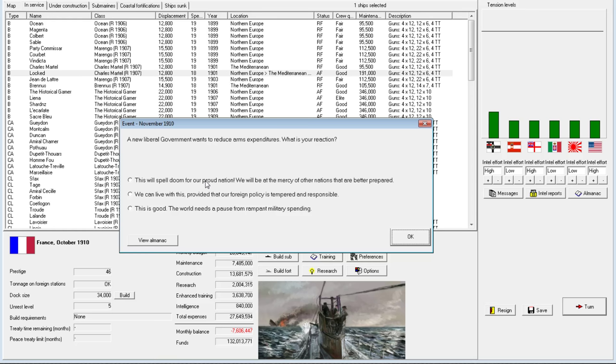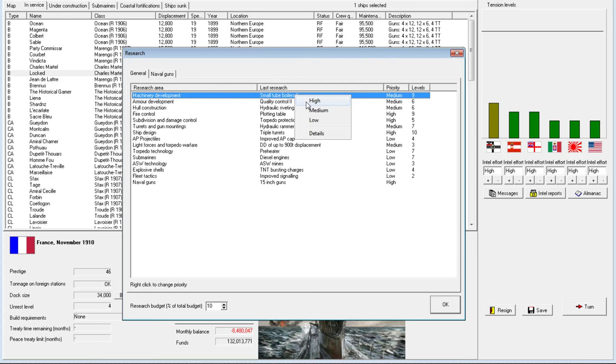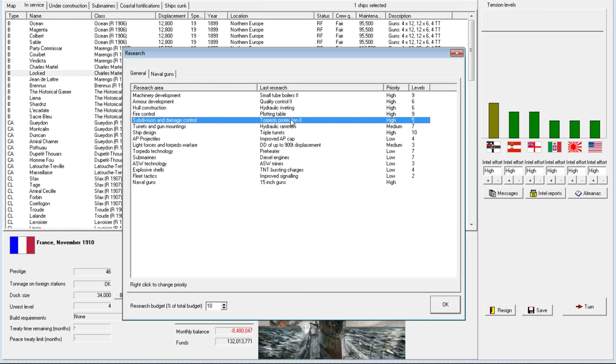The Liberal government wants to reduce arm expenditures. We're kind of happy to have tensions up. I've got to put this intel up, and I also want to switch up our research, because I left this on not exactly my standard configuration in order to get the Devastation class out in a manner which I liked.